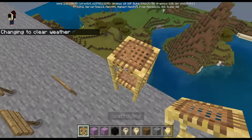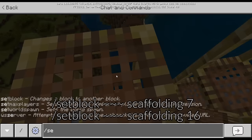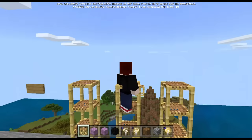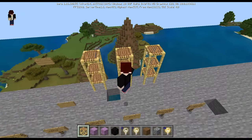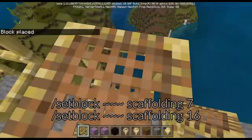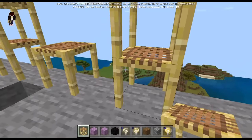Next are the weird scaffolding blocks. Normal scaffolding is standard, but setting scaffolding to data value 7 gives one you cannot stand on top of, although it stays in place when broken. Scaffolding data value 16 lets you stand on top, but when you break it, it falls down and then converts into a normal scaffolding block.